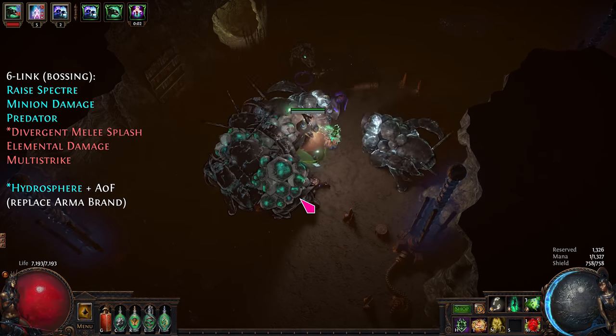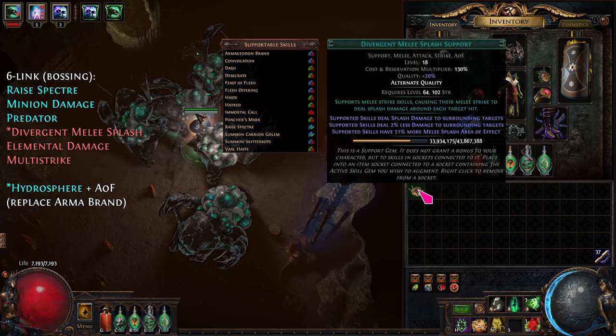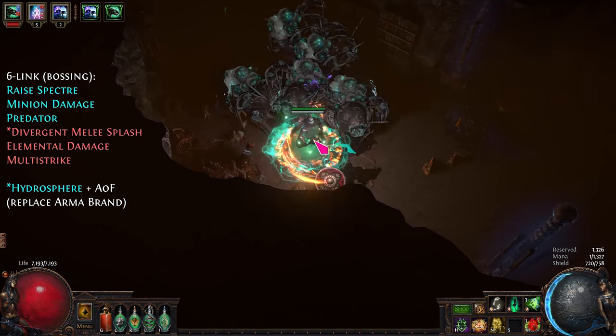You can also use divergent melee splash and hydro spear for even more DPS. But don't forget avatar of fire.